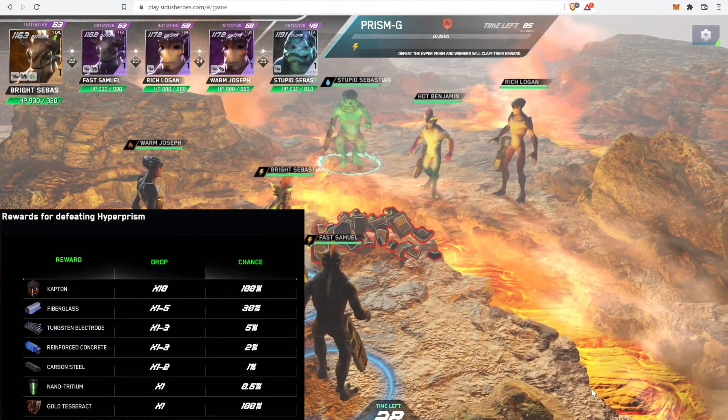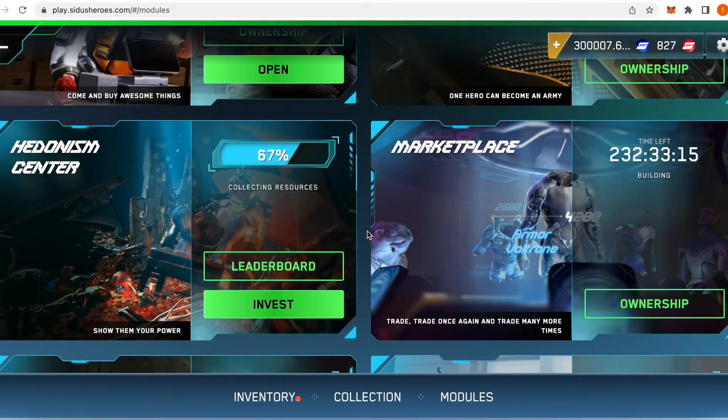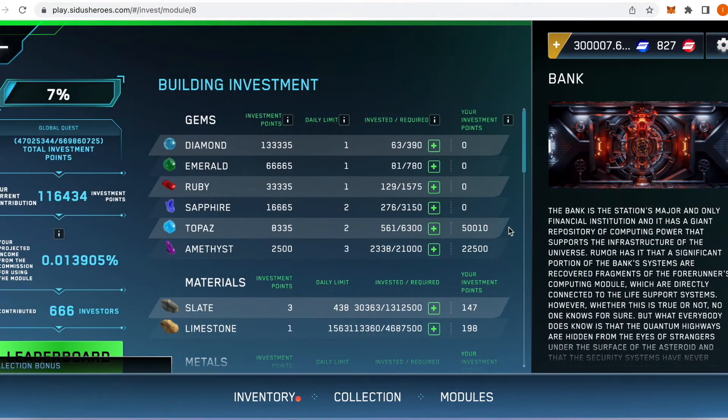Rewards include one golden loot box and a random additional piece of loot from the composite category. Two more modules have been opened for contributions: the Hedonism Center and the Bank.